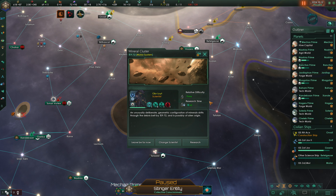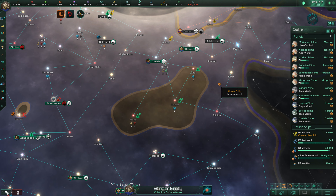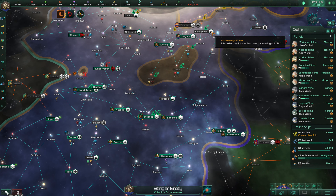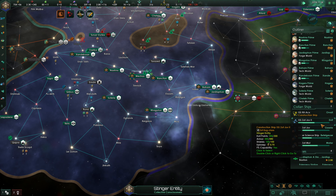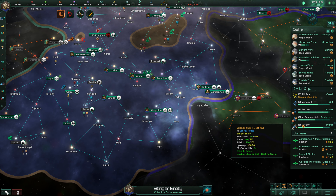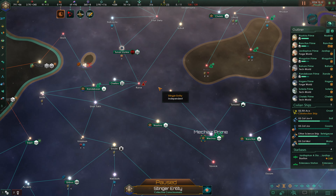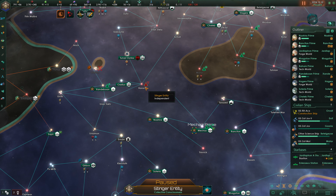An unusually deliberate geometric configuration of minerals drifts through the debris belt by TE-972, possibly of alien origin — we'll definitely look into that. We're also beginning work on some archaeological sites. There's a raiding fleet that came in via the Tunari Vortex.